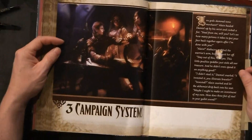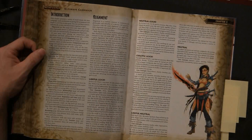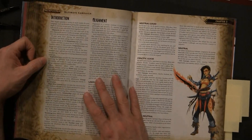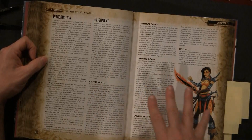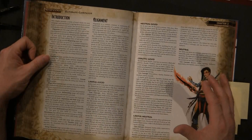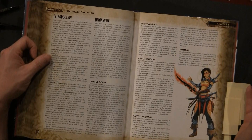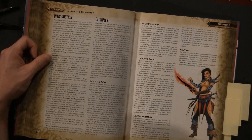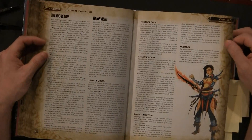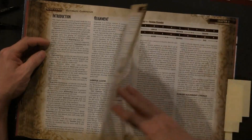The third section is campaign systems. The very first thing you come across is alignment. They spend a good amount of time giving what is, in my opinion, one of the clearest explanations of alignment I've ever read. I've been role-playing since 1986, and the older and more mature I get the more I decide that alignment is important. What I find unique is they introduce a campaign system where alignment can change based on the actions of characters.